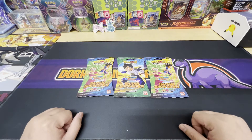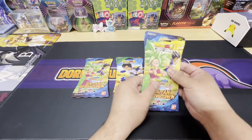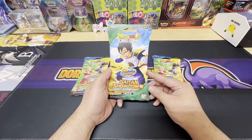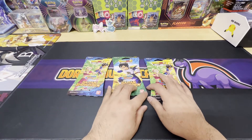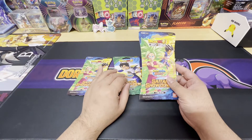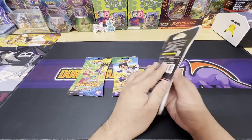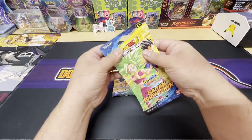Hey, what's up YouTube, it's Dorkstars Cards here. Today I bring you guys some Dragon Ball Z — I guess you could call it a showdown. I got these sleeve boosters from a Target, first time seeing them, so I decided to pick these up. I also picked up the Dragon Ball Z card game gift collection box, but I'll save that for a later video. Really excited to rip into these — I have not ripped into them yet, so let's go ahead and get right into it.